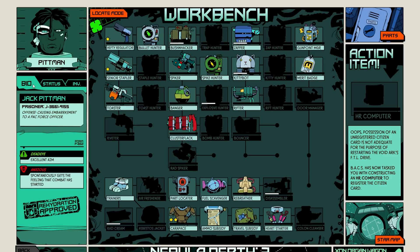Each character has its own attributes, or lack thereof. This particular one, Jack Pittman, has excellent aim — a Deadeye type perk — but he's anxious. He gets the feeling that combat has started and gets anxious. If he dies, the computer will replace you with a new prisoner with different attributes.